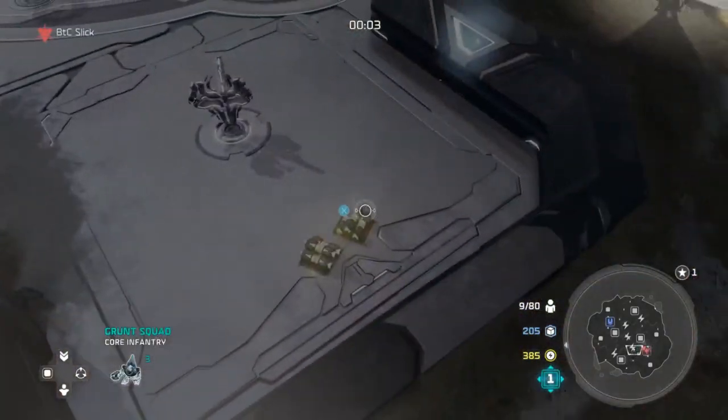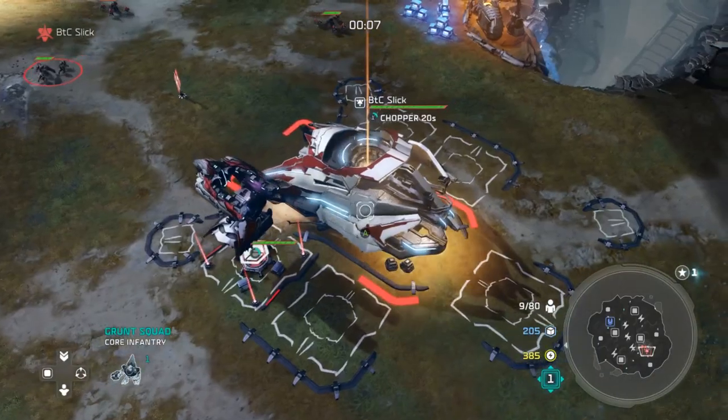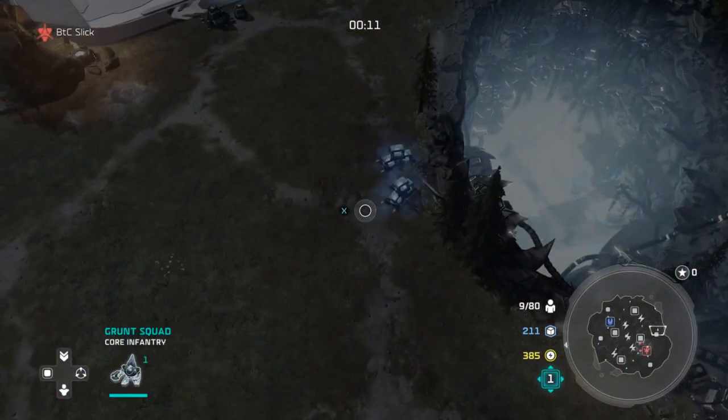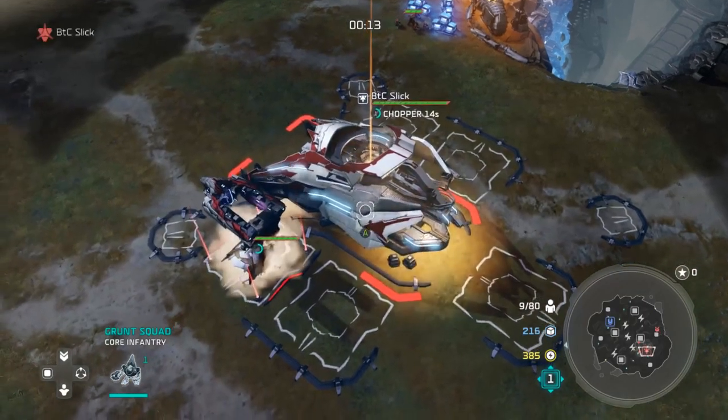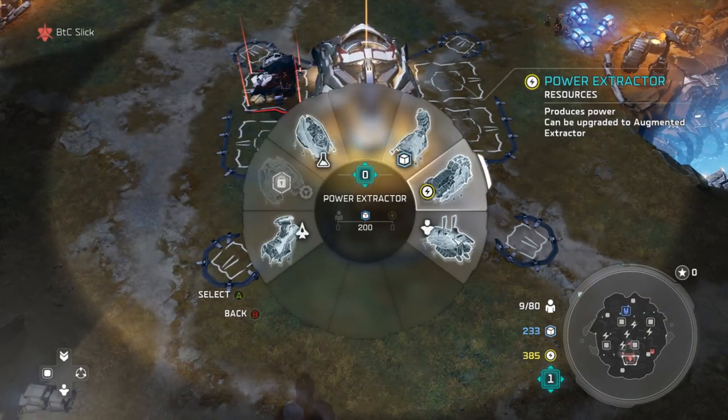Starting with a chopper, send your units — you want to make sure that you send one of the grunts to grab some of those power crates, very very crucial. Your first leader power is going to be Combat Spoils; it's probably the most important feature of this build. As soon as your harvester comes up, you're going to upgrade it.